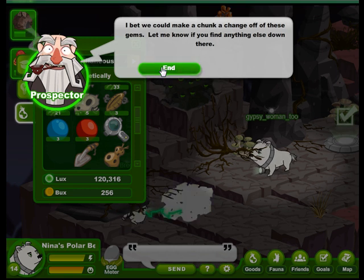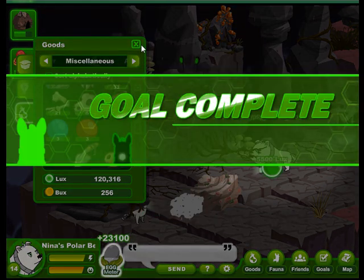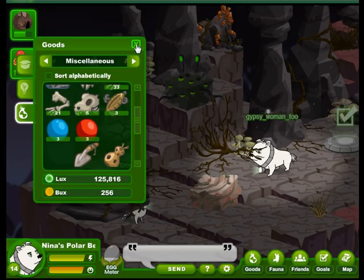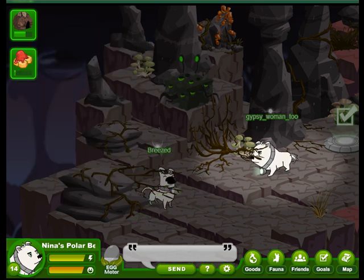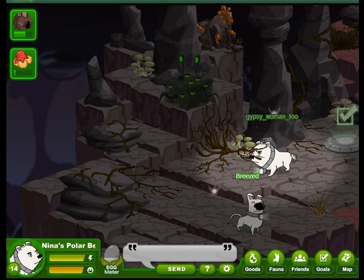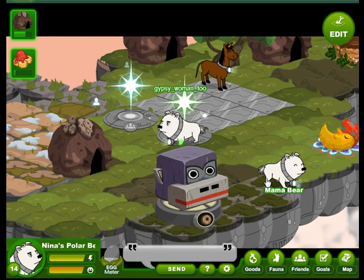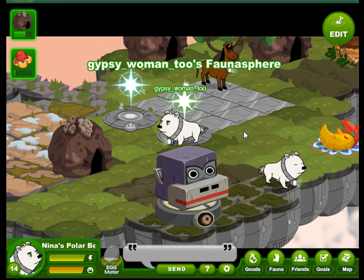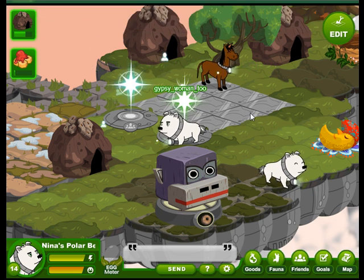I bet we can make a chunk of change off these gems. Let me know if you find anything else down there. So spelunking for profit was profitable. And now I think it's time for Nina's polar bear to head back home, because it's just kind of damp down here. But we'll be back again to find out what other kinds of goals there are in Gritswallow Flats. Thanks for joining us — bye-bye.